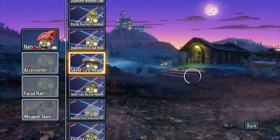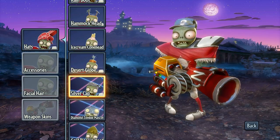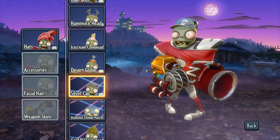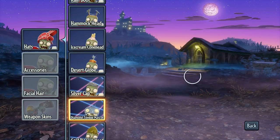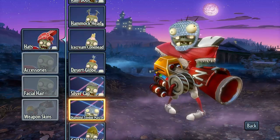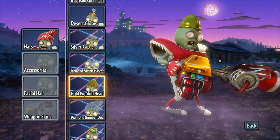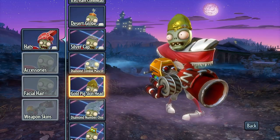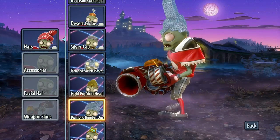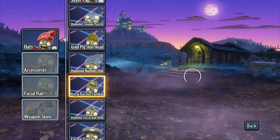Here we go — silver cap, looking good. He's like a football player wearing a baseball cap. Diamond zombie mascot — love it, looks very cool. We got the gold pigskin head, golden pigskin — looks like it melted on top of his head. Look at the diamond number one, which is pretty cool. That one is very bling — very big, very showy.